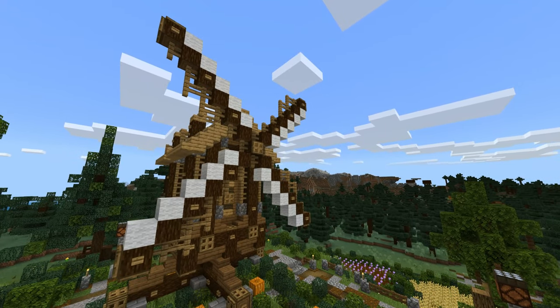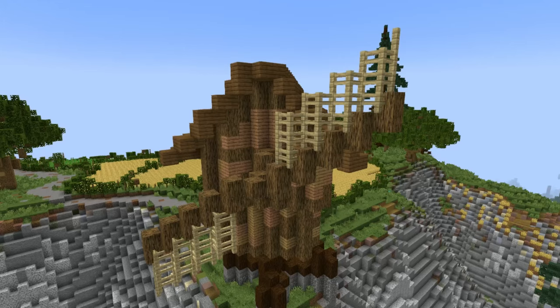Build windmills in your medieval world — that's basically one of the cool landmarks of a medieval build. Build a house and just build a windmill in front of it. You can use a two-axis windmill or a one-axis build. Use a combination of logs, trap doors, wool blocks, fences, and buttons for detailing your windmills.